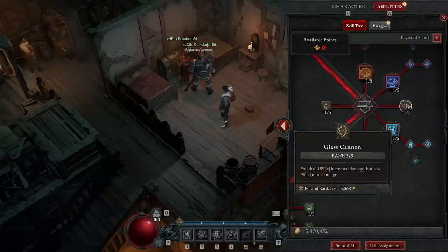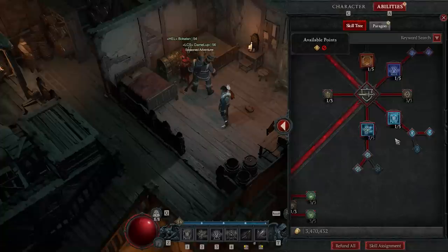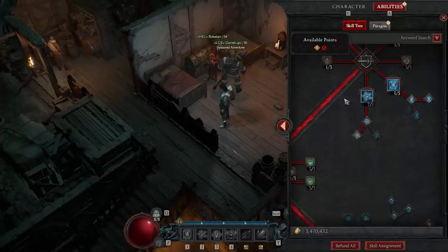Then into Ice Armor — this you're going to be using on cooldown, it's going to be on you all the time. I take Mystical Ice Armor. I've seen some builds take Shimmering, but I think Mystical is better because it synergizes with vulnerable. Then into Frost Nova — this is a five out of five. You can also get ranks in Frost Nova on gear pieces, so you can be over-capped on this. Go down to Mystical Frost Nova which makes enemies vulnerable for four seconds, increased to six seconds against bosses — again synergizing with vulnerable, which you'll see a lot in this build.